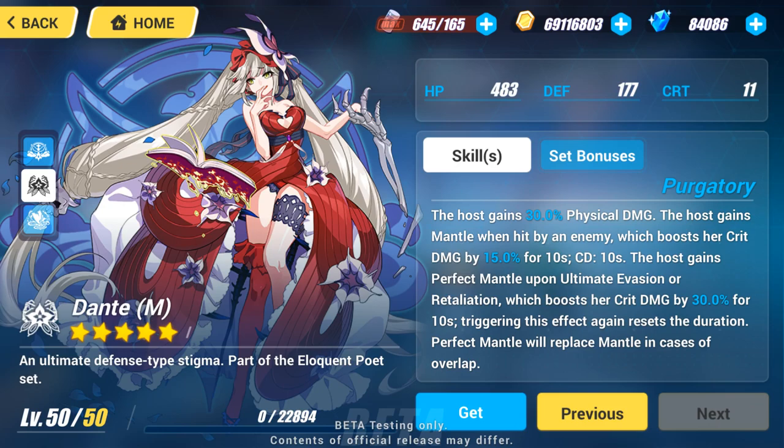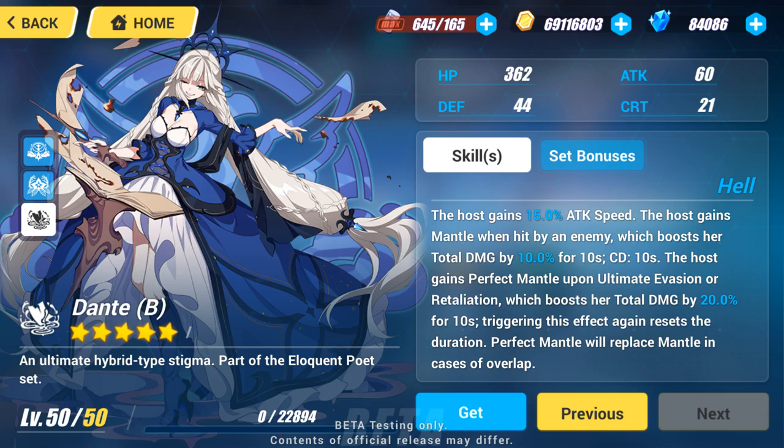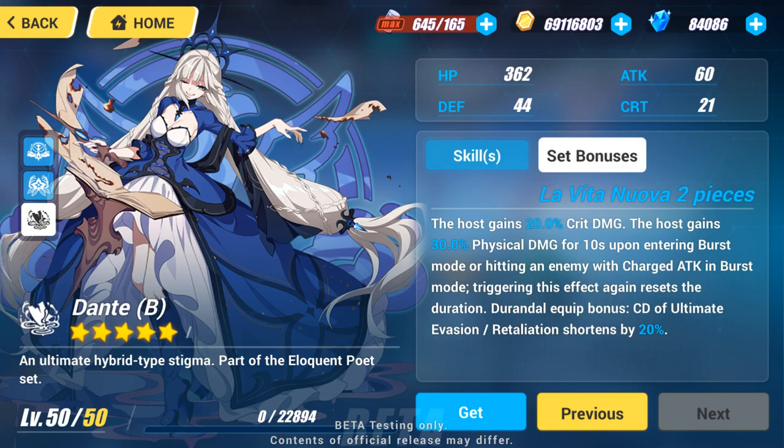The M part provides an innate 30% physical damage increase. Activating Mantle provides a 15% critical damage boost for 10 seconds with a 10 second cooldown. Perfect Mantle provides 30% instead of 15. The B part provides an innate 15% attack speed increase. Activating Mantle provides a 10% total damage boost for 10 seconds with a 10 second cooldown. Perfect Mantle provides 20% instead of 10. The two-set ability provides an innate 20% critical damage increase, and a 30% boost in physical damage for 10 seconds is granted when entering burst mode. Hitting enemies with a charge attack while in burst mode refreshes this buff, and an innate 20% decrease in cooldown for her evasion skill is granted if this set is equipped on Durandal.